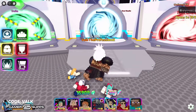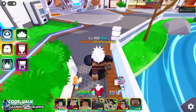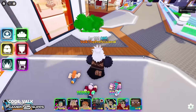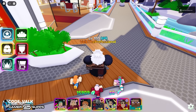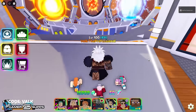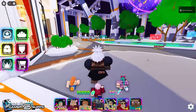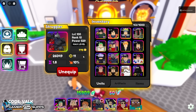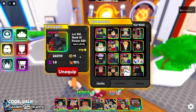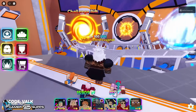My dudes, Valk here. After lots of trials and tribulations, lots of pain, lots of money — around 20,000 helix — I finally did it. I finally have the perfect Gatsu. I got him double omni, 26k attack, 1.8 SPA. We're gonna see what he can do in Challenge Rift.